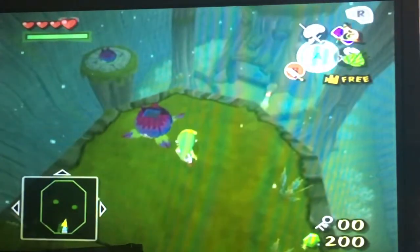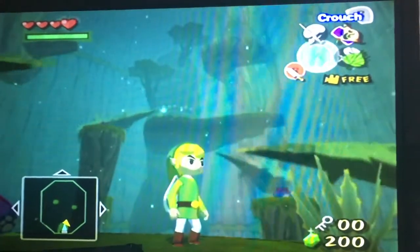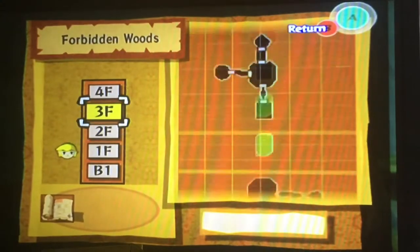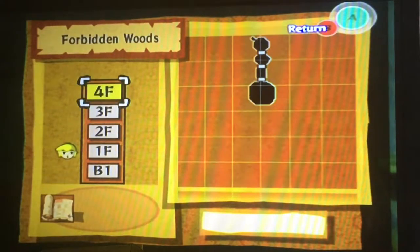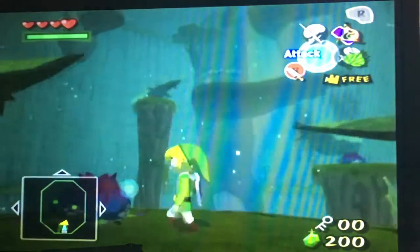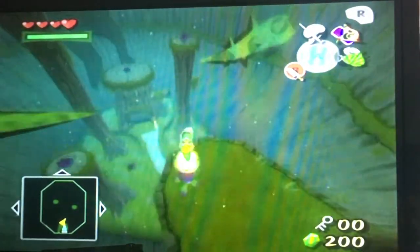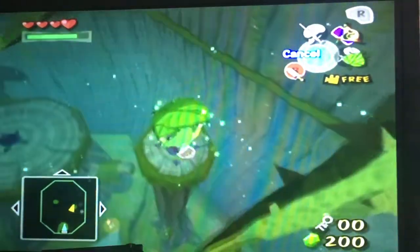In this room you can see it's pretty big — it extends up to floor three, so it's a four-floor-tall room. We have these flower things that we saw in Forest Haven, which we can use to shoot up and then use our Deku Leaf to fly away.